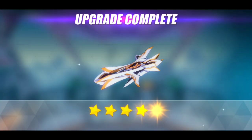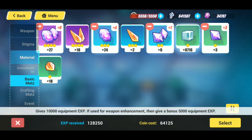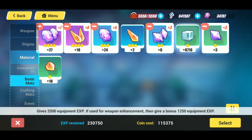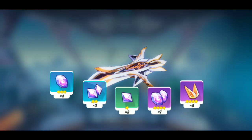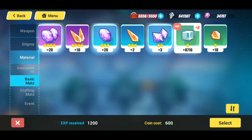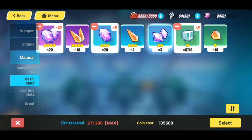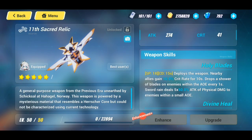Get it fully maxed out — 5 stars, very nice. Let's go ahead and enhance it. I'm going to do 7 of those. I'm very low on resources, I will not lie to you guys. Let's see if we can get lucky with a 150% boost — I'm not even asking for 200. I haven't seen 200% in such a long time. You guys can let me know in the comments below. Maxed out — boom! I need to get some more Aether Crystals, I'm running very low. But we got the 11th Sacred Relic maxed out. Very, very nice.